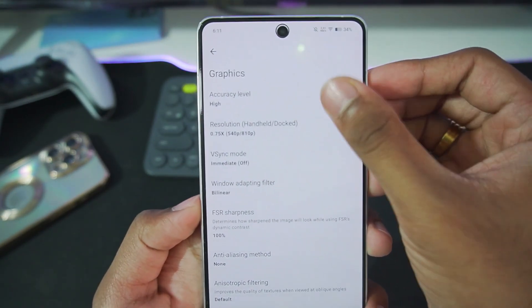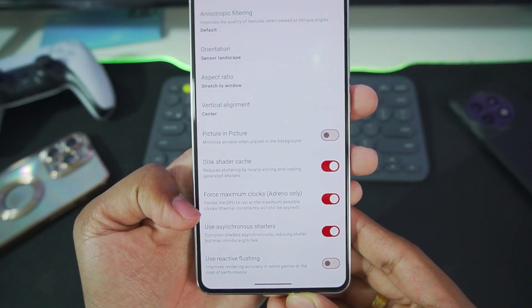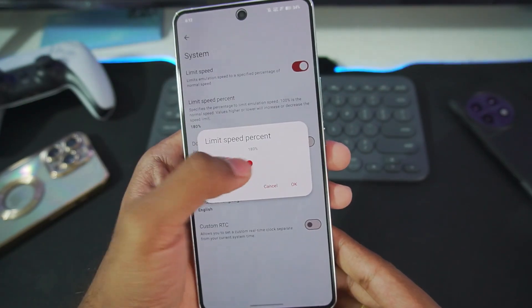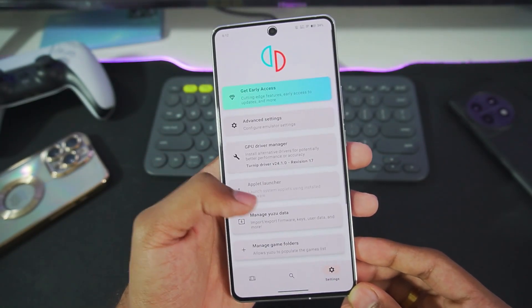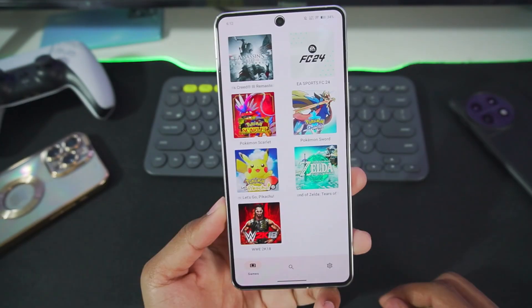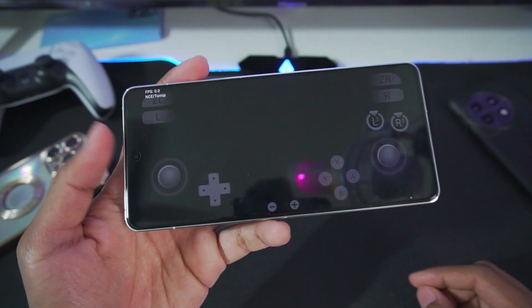I'll go ahead and set the sharpness level to 100 percent. The other settings are as follows: accuracy level set to normal, resolution is 0.75x, force maximum clocks and asynchronous shaders have been enabled. In system settings, limit speed percent will be set to 400 percent, dock mode has been disabled. We'll also be using the latest Mesa Turnip Adreno driver revision 17.